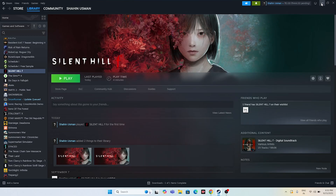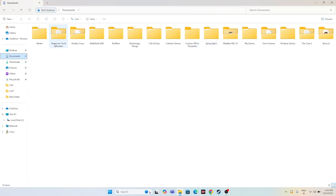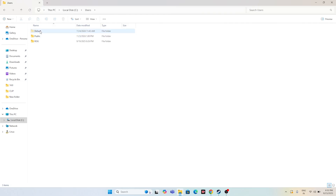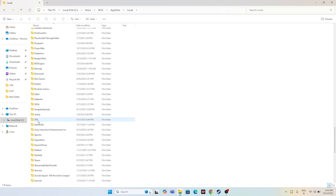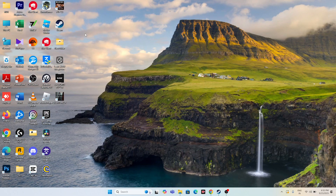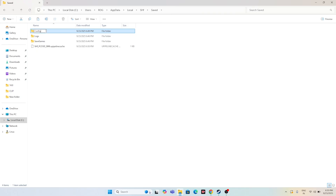Next, we need to rename or delete the config file. Open File Explorer and navigate to Documents, then go to My Games. If you don't find it there, go to This PC, then Users, then your username folder, then AppData, then the Low folder. Scroll down to find the SHF (Silent Hill f) folder, open it, and go into the Save folder. You'll find a config file — take a backup first, then rename it to config.old and check if that works.